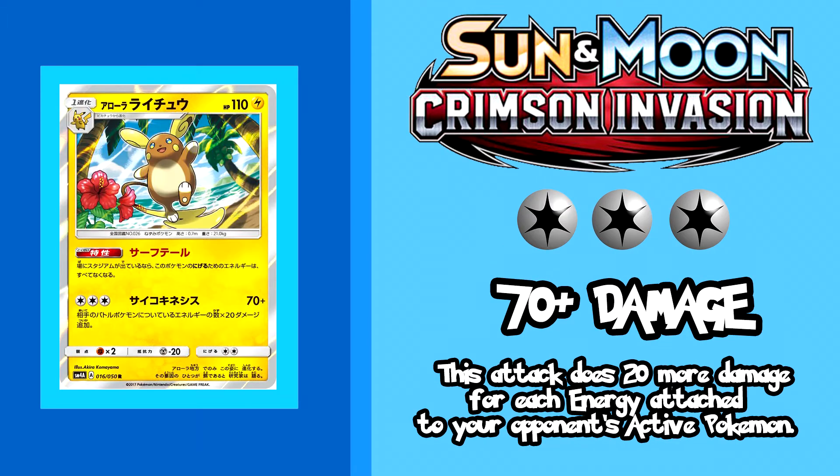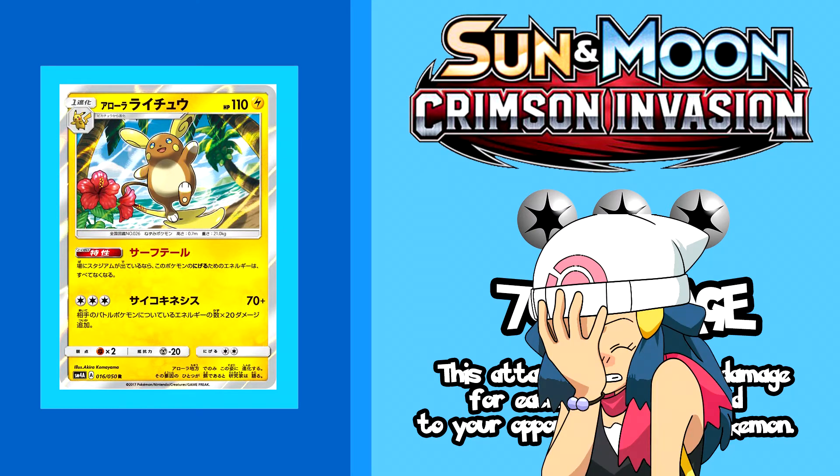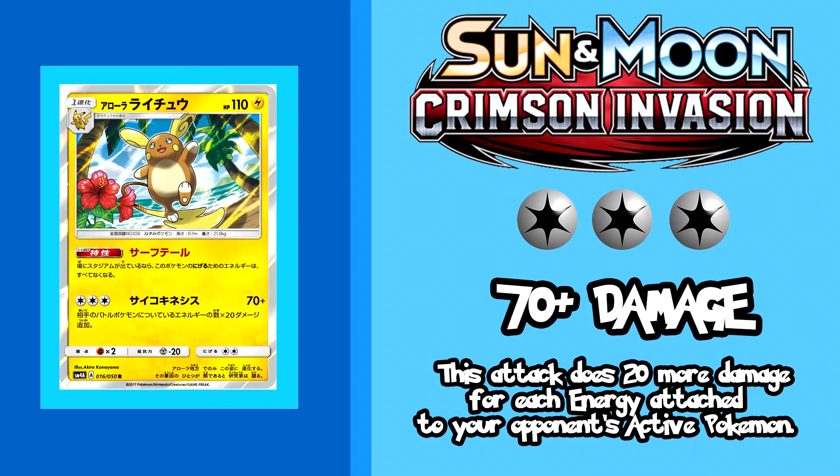Next up we have the upbeat Alolan Raichu — look at that carefree face, he has no clue I'm about to break down his stats. Guys, this card is pretty bad in my humble opinion. For 3 colorless energy he uses Psychic for 70 damage to your opponent's active Pokemon, plus 20 more damage for each energy on the opposing Pokemon. That's an okay amount of damage and will knock out most basic Pokemon assuming your opponent hasn't already evolved.